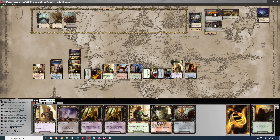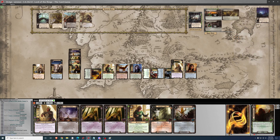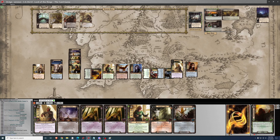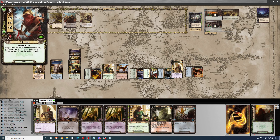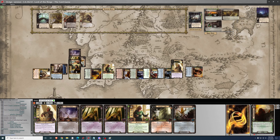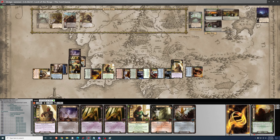Quest with Firyal and take a look — it's a Goblin Sniper. I don't really care. We generate about 13 threat worth of willpower, making around 11 progress total, and then move to the Eaves of Mirkwood.